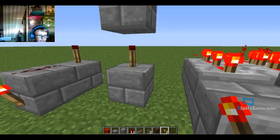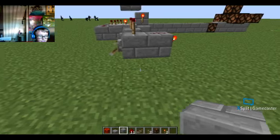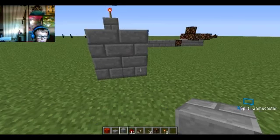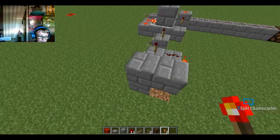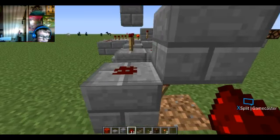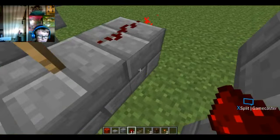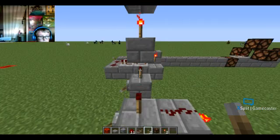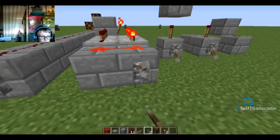There's another kind of clock you can make — it's actually super simple. You just need a small amount of space, a torch here, and redstone dust here. That's a clock. The problem is that in newer versions of the game, torches can burn out, whereas before they didn't. You can just kick-start it again though.